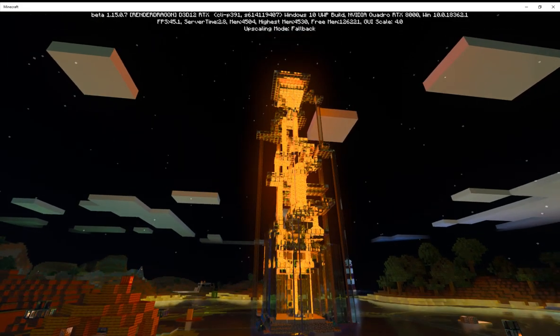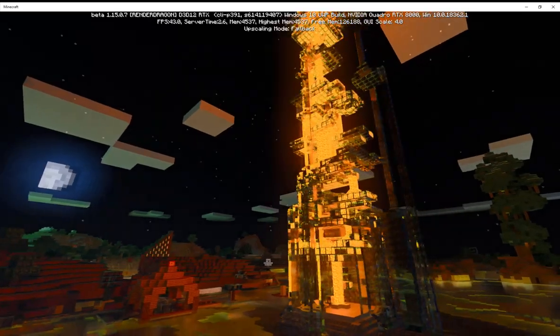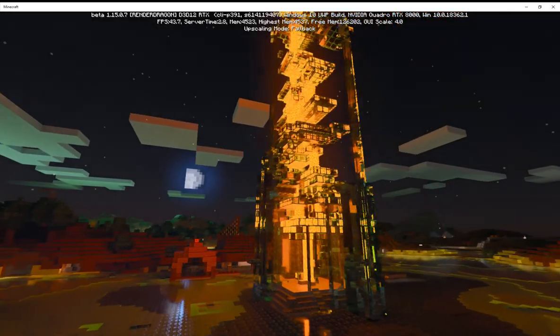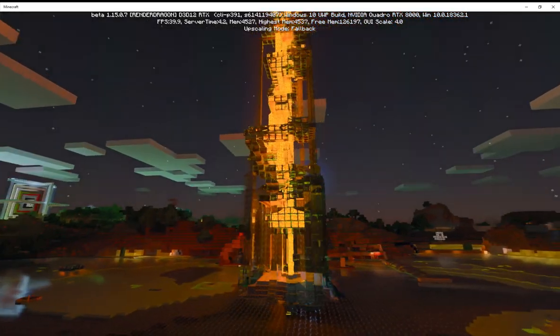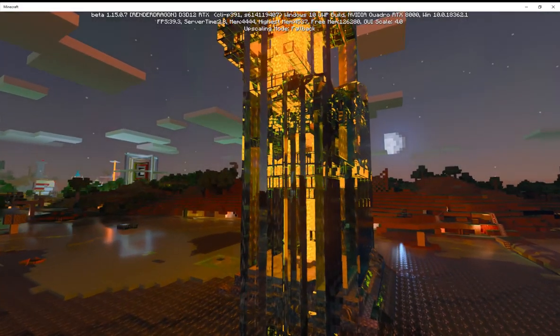This is just a quick video showing off Fire and Ice, a sculpture by Fustywumpus in our world of Voxelia. This is under Minecraft RTX with raytracing.